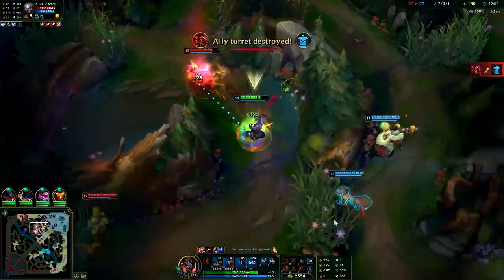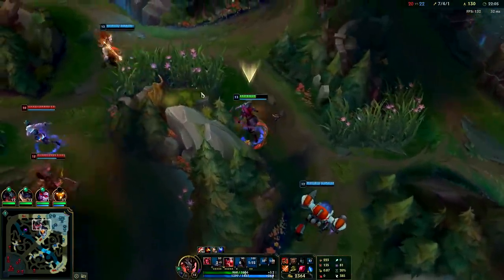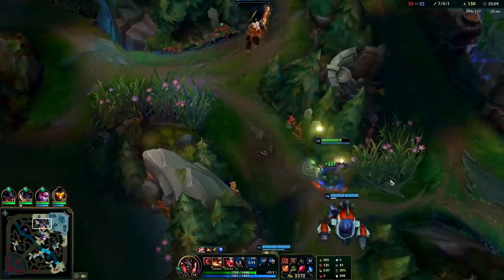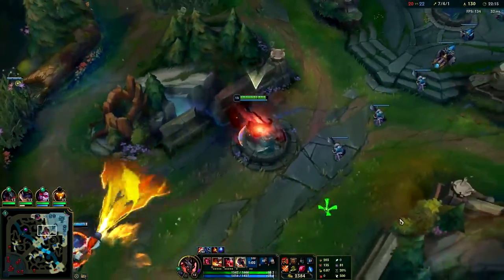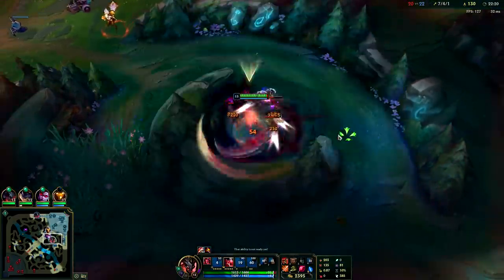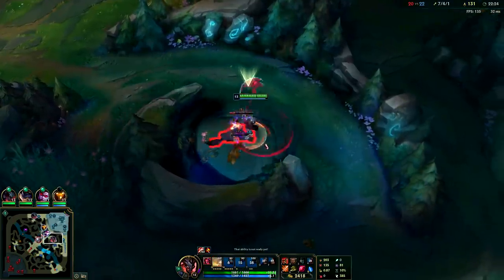Got out of there — probably wasn't worth it. The enemies did a good job of grouping up. Aatrox should have probably engaged that. We have Rumble ult in the jungle — if Aatrox had gone in there I feel like that would have been pretty free. It's alright, we'll be patient, farm up. We have a massive CS lead on Echo by three levels — that's really good for us.